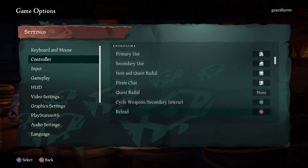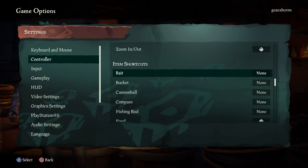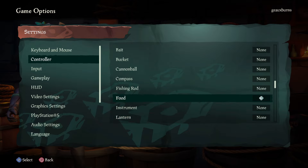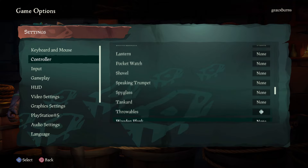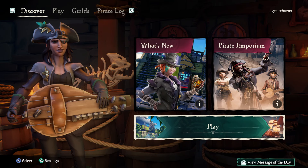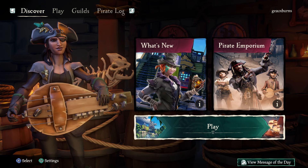You can map the D-pad to anything in the shortcut section, such as bait, bucket, or cannonballs. Mapping cannonball also lets you cycle through different cannonball types and throwables. The ones I recommend are food — because food is important to keeping your health up in combat against PvE and PvP enemies — and throwables, which will definitely help in situations against both PvP and PvE enemies. There are plenty of other settings to go through and tweak to your heart's content.